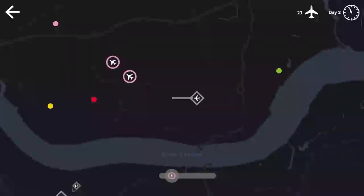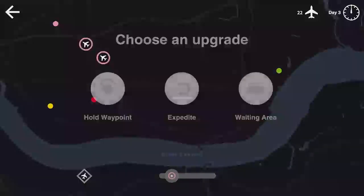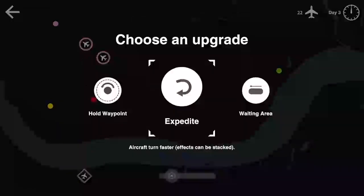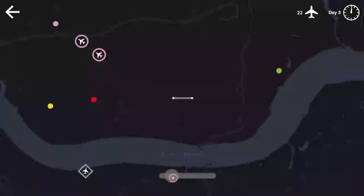This is fun — what do you guys think? Leave a comment below. Mini Airways is pretty fun so far and I'll definitely have to play more. For upgrades we have: 'Hold Waypoint,' 'Expedite' — aircraft turn faster, effects can be stacked — and 'Waiting Area.' Let's do expedite!